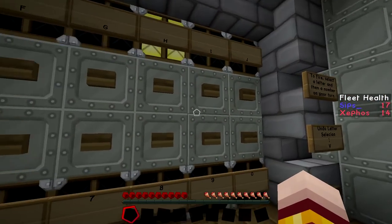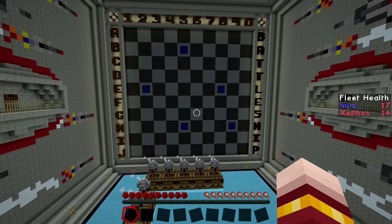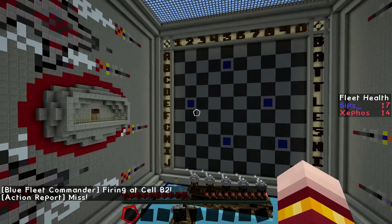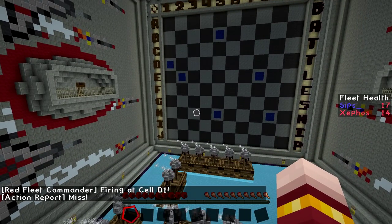H9 — go for H9. Miss. We're going off the grid. B2. Oh, right over in the corner — that's not where it is. I'm going with D1. Oh goddammit, Lewis! What in the heck? I thought when I hit E2, you said that was miles away from everything. So I thought you're playing me, and actually E2 is close to everything.